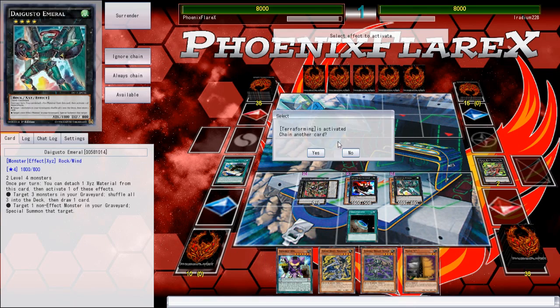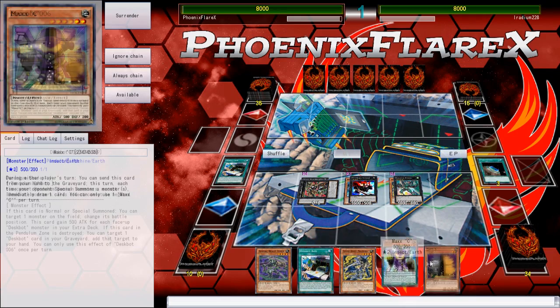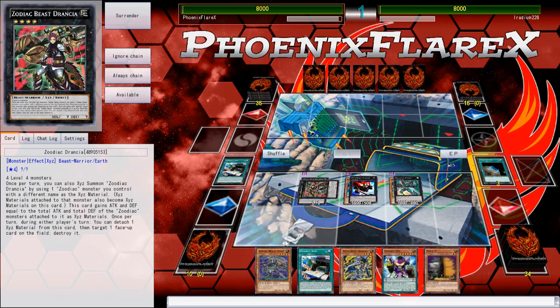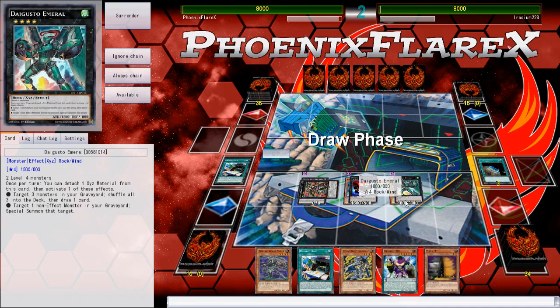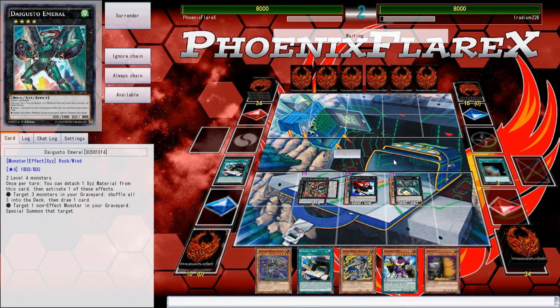I could set the Terraforming as a bluff, but I really don't see a need. I've got Maxx C, I've got Drancia backed up by Whiptail. I haven't made a single Deskbot play this game yet except for Deskbot Base, but Deskbot Base is also a pseudo-draw engine to increase consistency of getting to your Zoodiac Beast stuff. Emeril is also really good for the deck in theory because it allows you to keep recycling your Deskbot 2s and 3s — your biggest power play enablers — back into your deck.